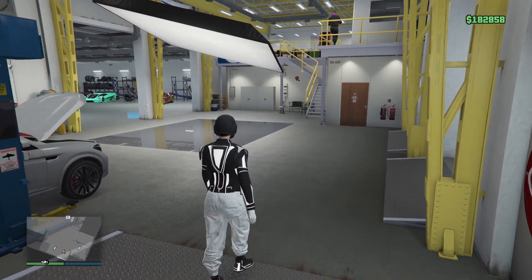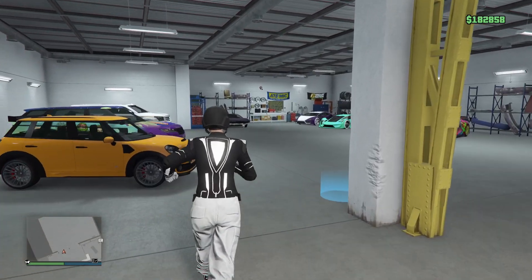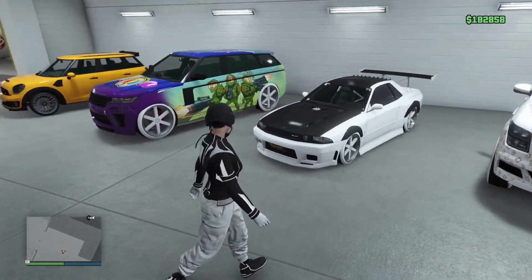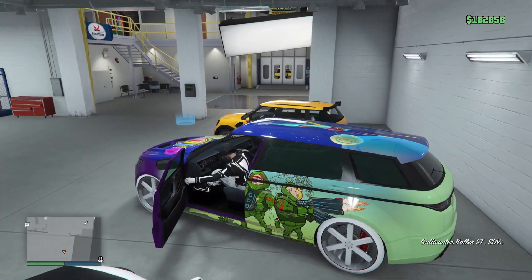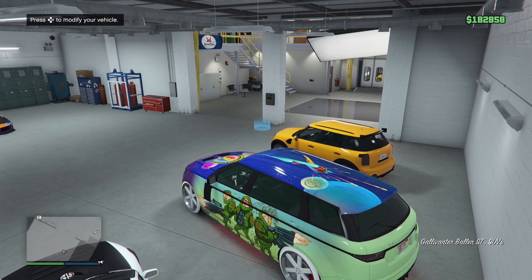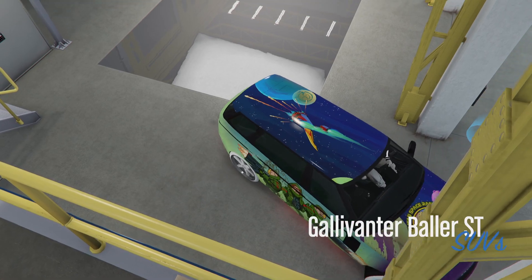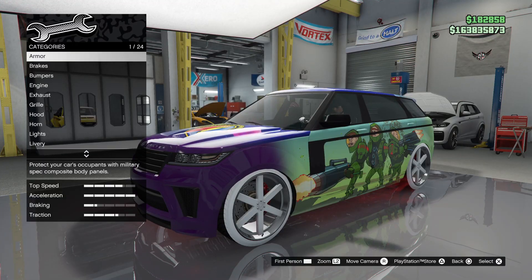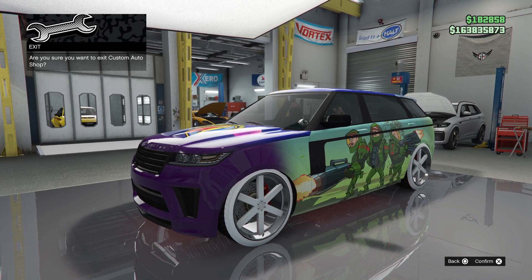Now once you guys are here, go inside the vehicle that you want to merge the mods onto the service car. Press right on the d-pad to modify the vehicle. We're not going to do anything on this menu — just hit circle to back on out of this menu.